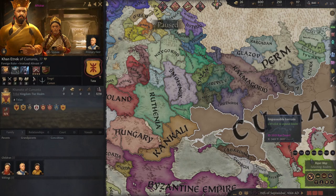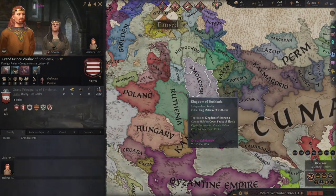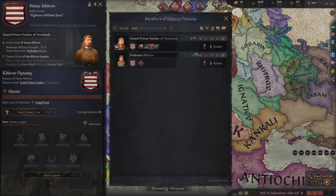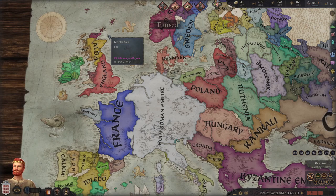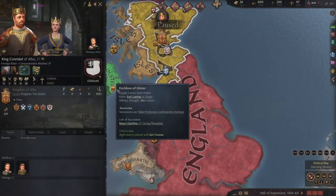Shattered Realms just completely changes that — it's almost random every time. And if you pair that with the random rulers option, which makes every ruler in the entire game completely random, it's just a great combination for an experience you wouldn't have had before in Crusader Kings 3.